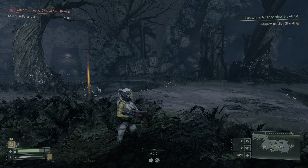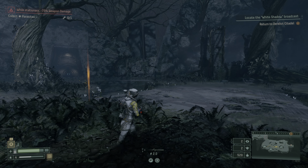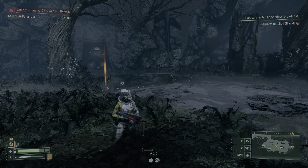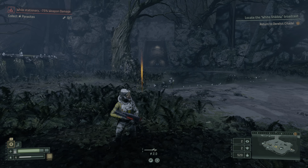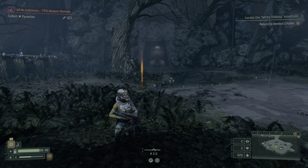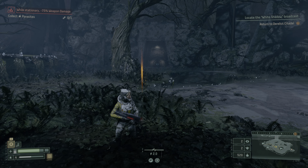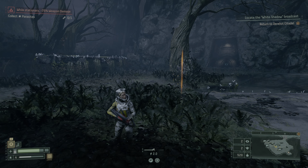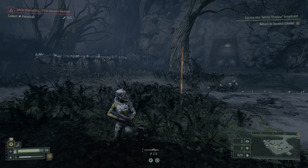Hey there, this is Axel, and I am playing Returnal. I am just showing you a quick method to max out the research progress on items. This is for consumable items so far, and basically it's a pretty simple process. You need your item slots filled.